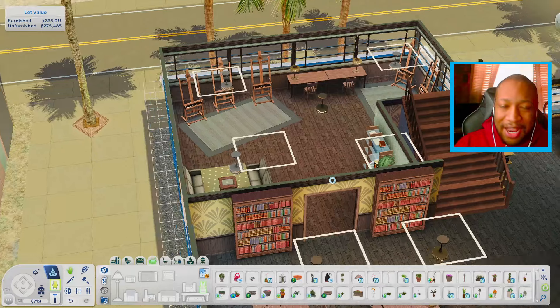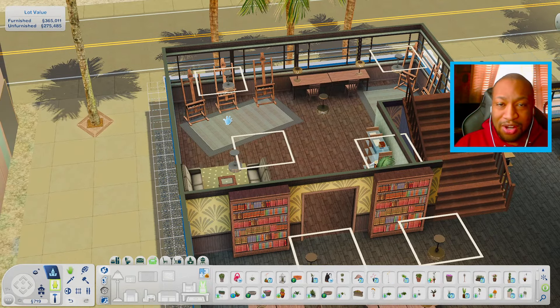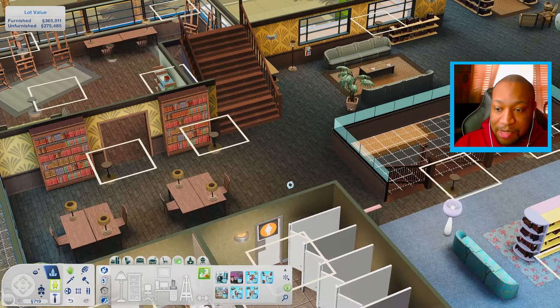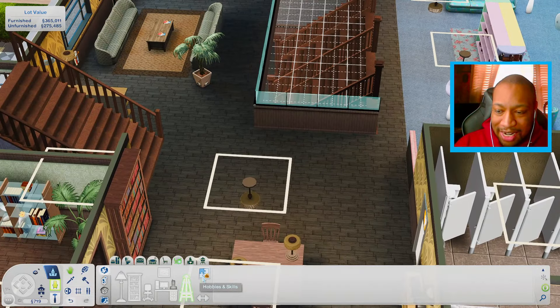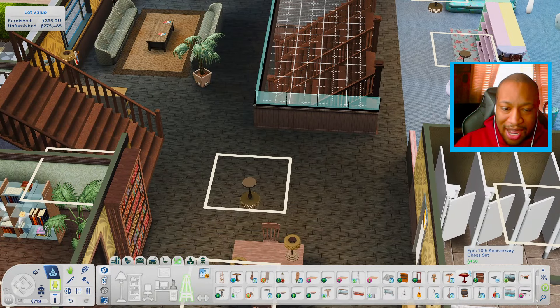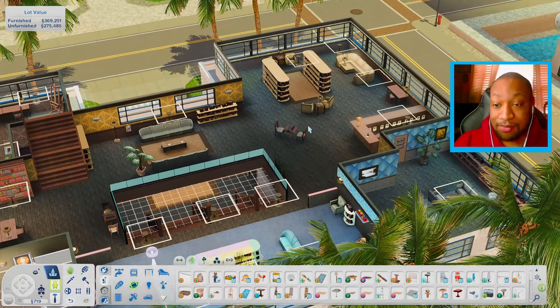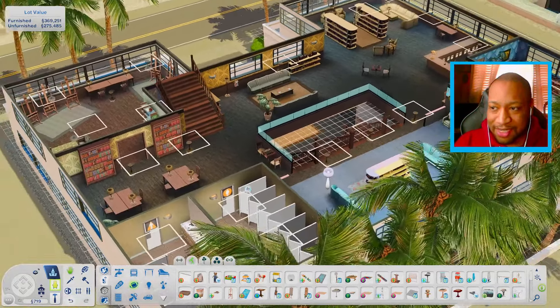Over here we have like an arts and crafts type room or skill building room where you can come to practice art. Y'all, I just thought about it — chess tables! Oh my gosh, I should have put some chess tables in here. How did I forget about that? I was literally thinking the whole time, what extra skill building object can I put? Chess tables! Okay, so now we have a couple of chess tables — there's an extra skill building object on the lot, which I'm really happy about. That's pretty much everything for the second floor.